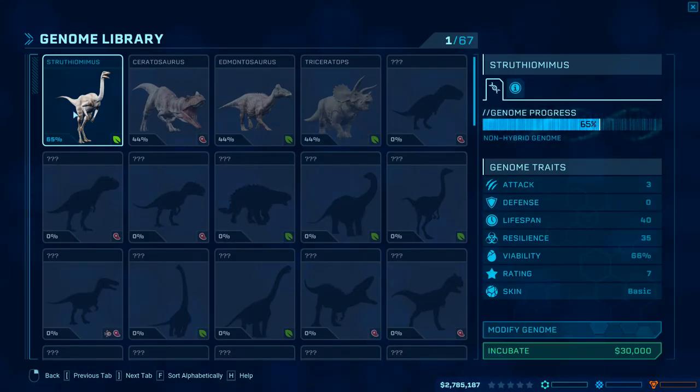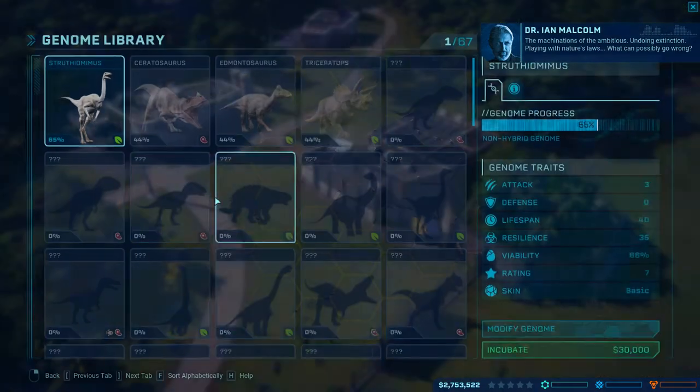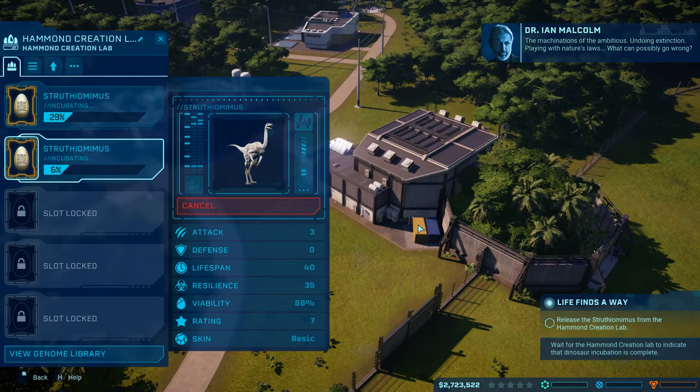Alright. First dinosaur is going to be a Struthiomimus - they're pretty much giant chickens. We're going to incubate one. The machinations of the ambitious, undoing extinction, playing with nature's laws. What can possibly go wrong?